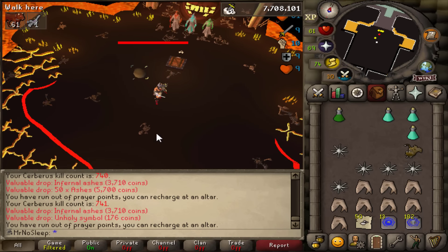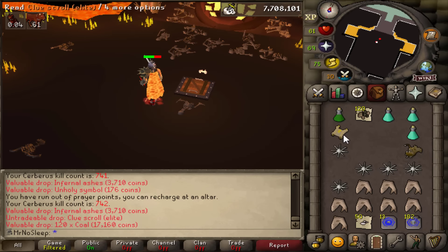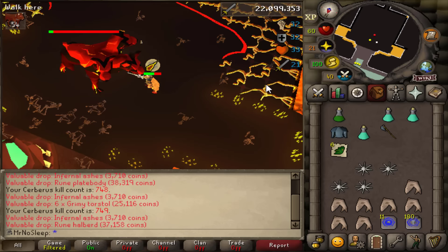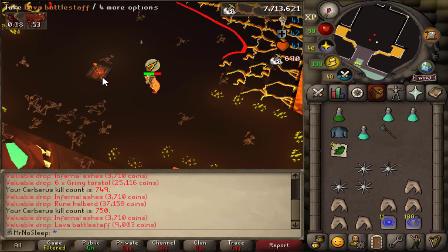Getting close to about 150 kills into the task so far. We got our first elite clue scroll — for the most part I can do most elite clues but there are about four steps I can't do, so hopefully that doesn't hold us back. A few wilderness steps but we got the casket, so we'll open all the tiered caskets at the very end of the video.